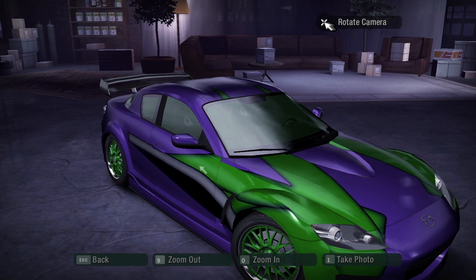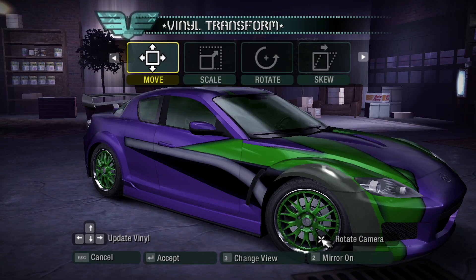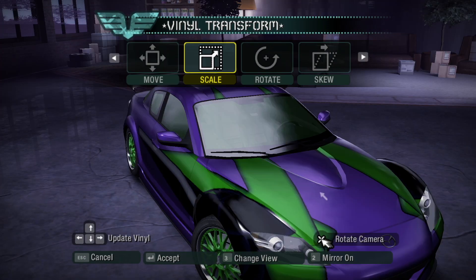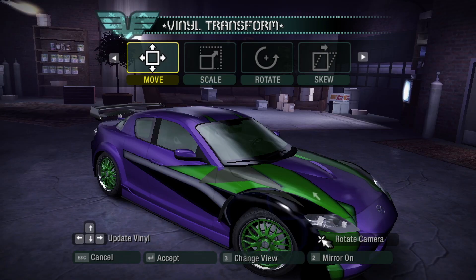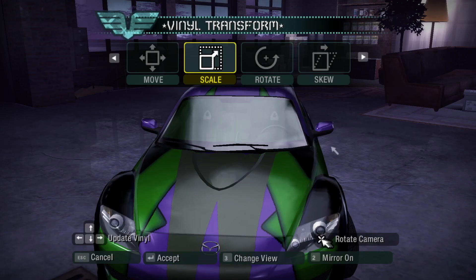You might find this hard to believe, but this is actually inspired by the design of Neela's RX-8 in Tokyo Drift, where a design covers the front half of the car with darker colors, and the back half just has the base paint. The color scheme is obviously inspired by the Joker.